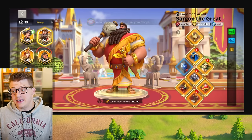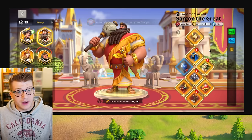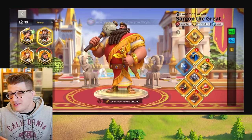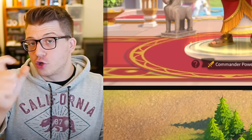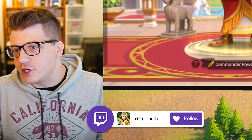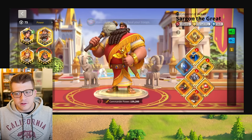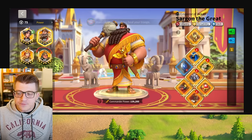He has everything else completely legendary except for the blue shield, which again is a great piece to leave. You don't necessarily need the set piece weapon or even the Hammer of the Sun and Moon. I think now that the Hammer of the Sun and Moon's initial craft is a little bit cheaper than it used to be, the barrier to entry is a little bit lower for free to play players. But at the end of the day, the talented blue shield is really solid and you can still get away with it, especially if the rest of your kit is fully legendary.